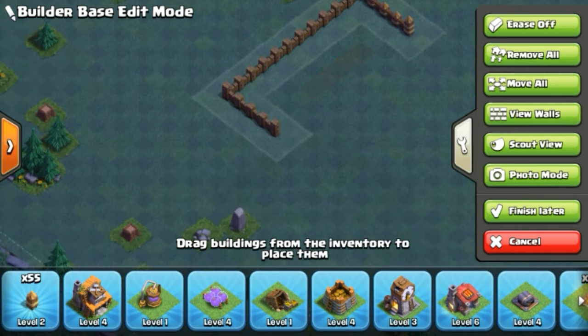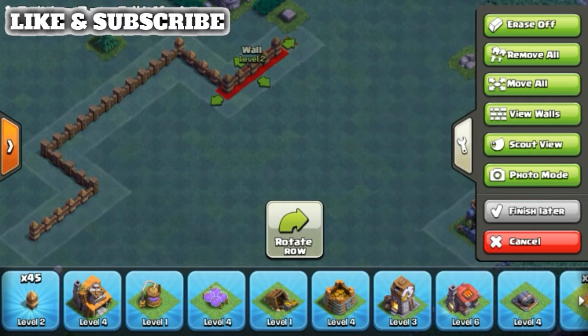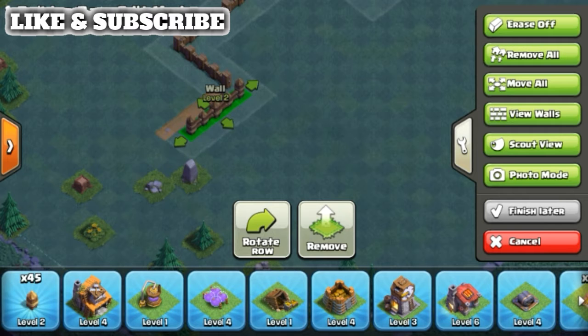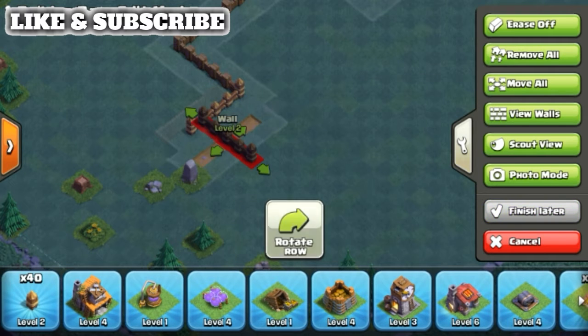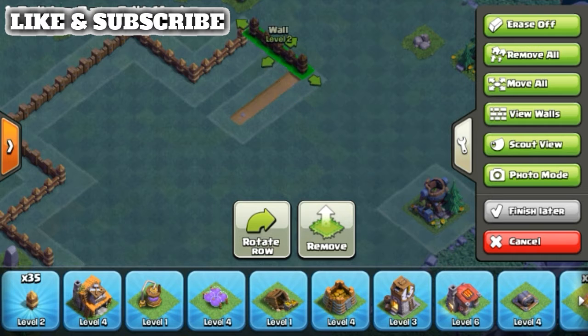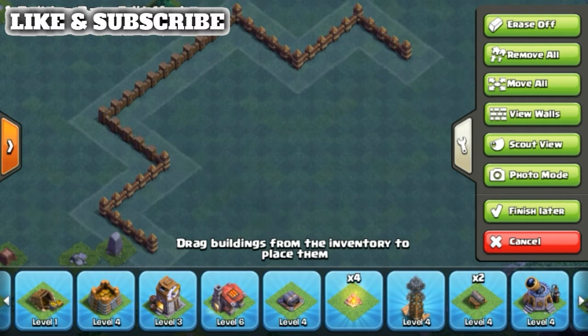This base is really awesome — Town Hall and Builder Hall 5 has been locked right on this village, so you can use it from the start of the village. You can see more interesting types of bases on my YouTube channel, so subscribe to my channel. If you like this video, give me a like and comment also.